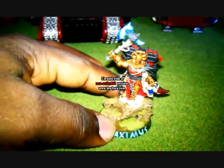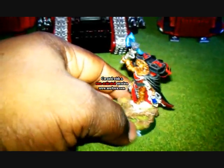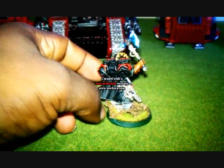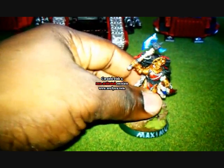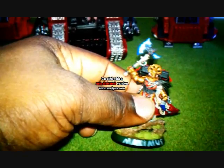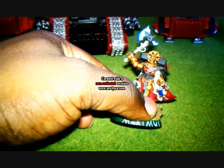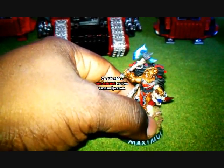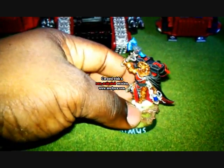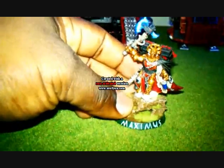My second company captain is Maximus. Maximus is going to be my Master of the Skies — he's going to count as Dante — also painted in gold. I'm just about finished with him, just need to do some highlights on his armor. It was a pretty tough conversion using parts from the chaos range, Black Templars, the Sanguinary Guard box, and a few Death Company parts.